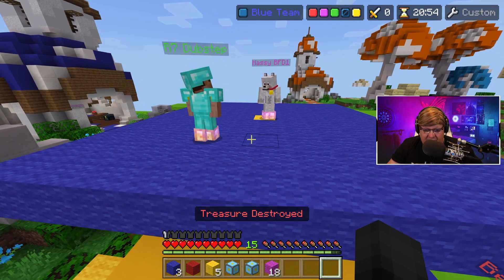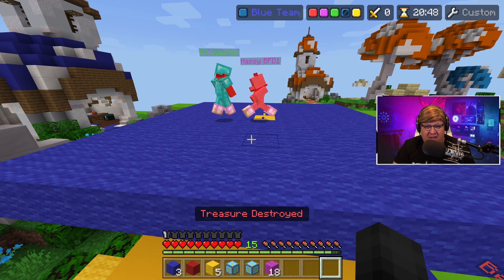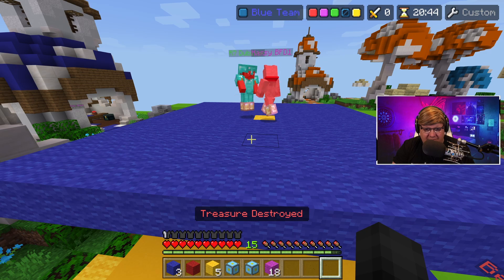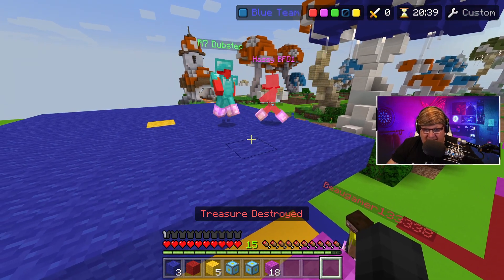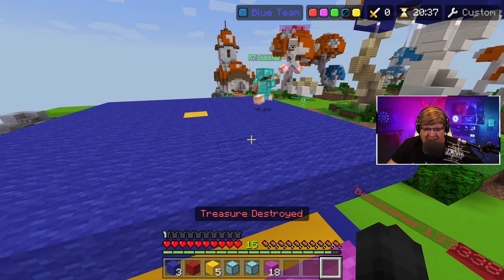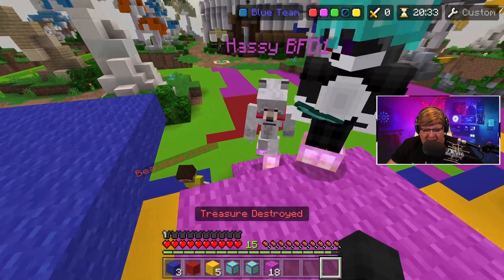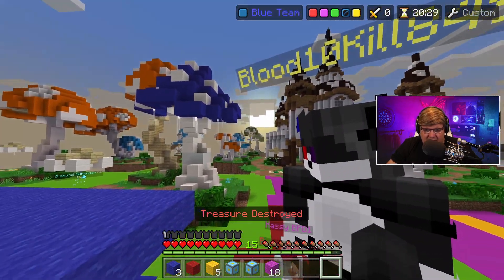Dub is going to challenge Hasty for the title of king of the hill. Ready? In three, two, one — go! Dub is looking kind of shiny in his diamond armor — he might have the upper hand. Hasty's on the edge but holds on... but ultimately Hasty could not beat Dub. Dub is the new king of the hill!